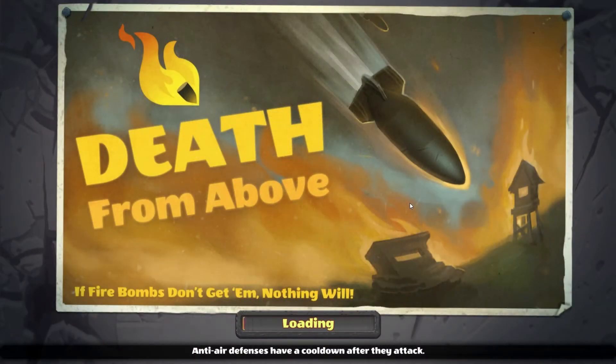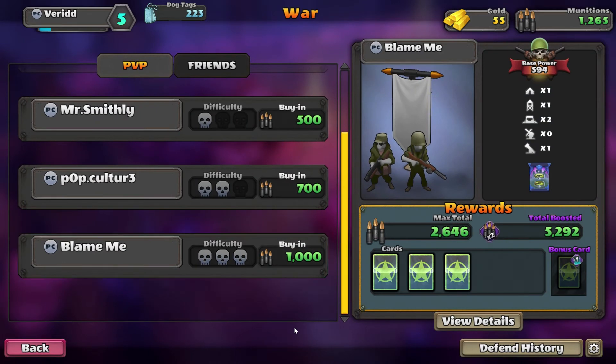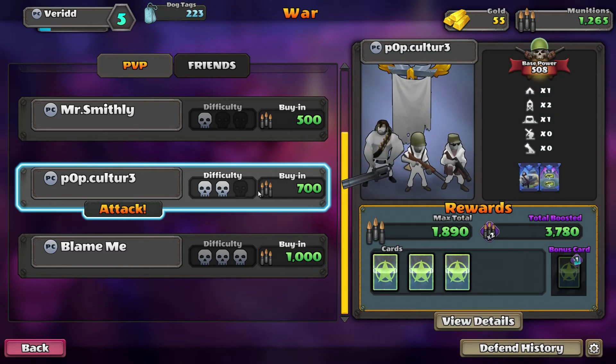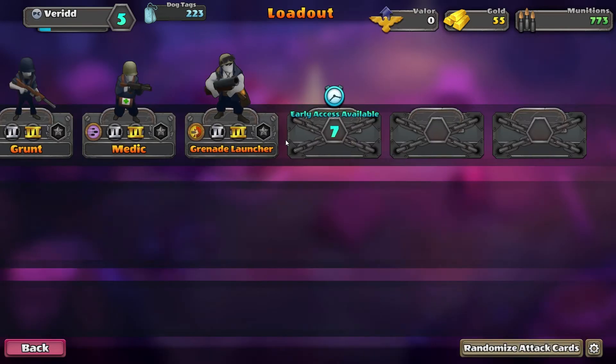We have enough points now to go to war and I can use the big head card. Let's go to war - probably do an easy one. 110 two sniper towers but I have this guy. Yeah let's do the easy one here.